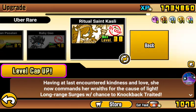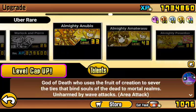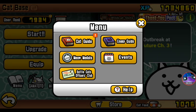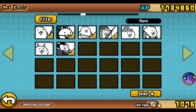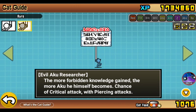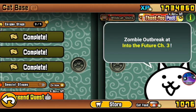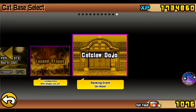I scrolled through all of my Ubers and for me none of them have any new talents or new anything really. I'm wondering if Ponos already added a third form yet for the evil Aku researcher — and they haven't. That's something to note.